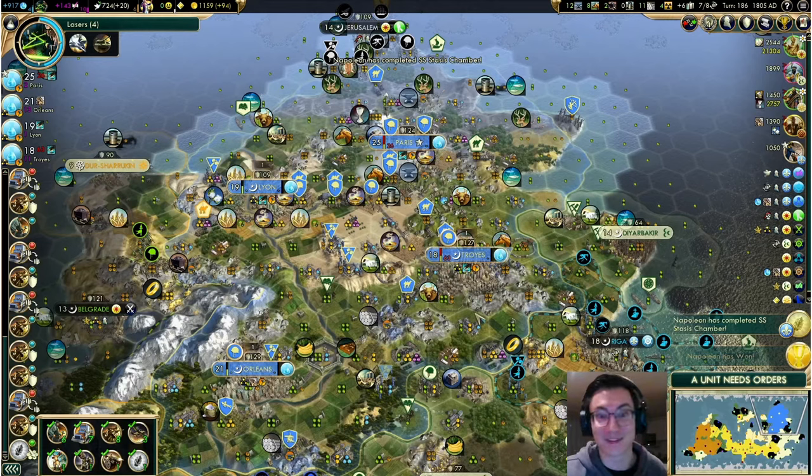Let's begin with my secret 11th and 12th tips. Tip 0: Civ is not only about building the best empire eventually, it's about balancing empire strength with getting there fast enough. I can build a 10-city empire that's better than my opponent's 3-city empire, but it means nothing if they build the spaceship before my empire develops into its overwhelming strength.